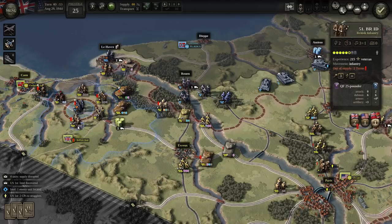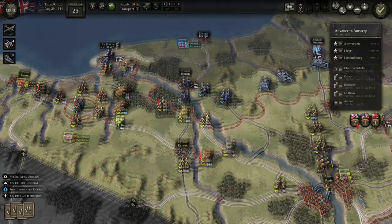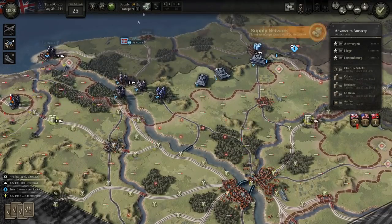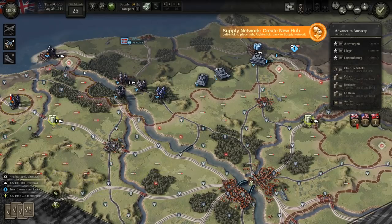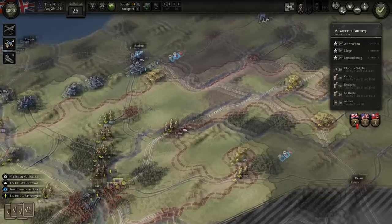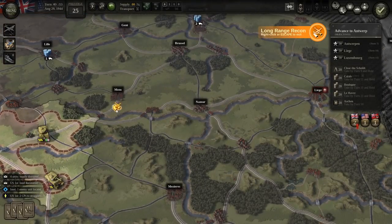Get these guys onto a rail line. We should be back in supply next turn on the left. The one exception is the guys who just got across that bridge — that armored unit that got across the bridge at Laharve. But they'll just be one turn out of supply, so that's probably okay. Meanwhile, we could move our airborne troops toward Mons, which will help us secure vital bridges up near there.